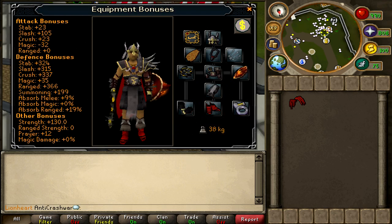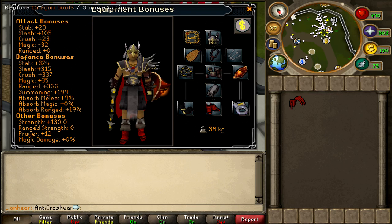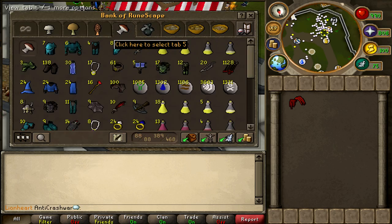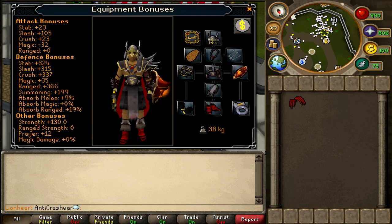Now if you cannot afford the higher end gear like Bandos, you might want to go with Barrows stuff — I would recommend Torax. Or if you are a lower defense level and you expect to be taking a lot of damage, go with a set of full Guthan's and the Guthan's Spear so you can do a bit of healing. If you can't afford Barrows, go with a combination of Rune and maybe some Dragon, and a Fighter Torso. Essentially bring the best melee defense bonus that you can.